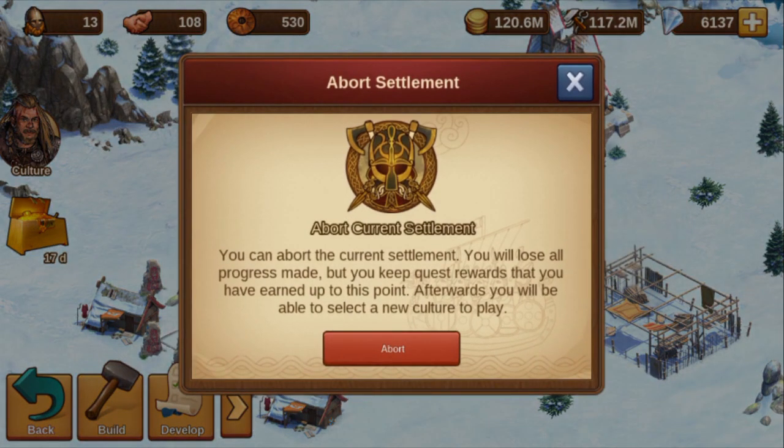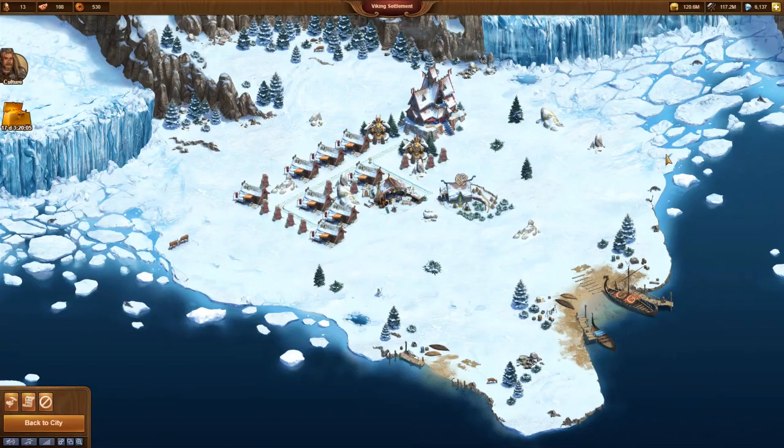Attention! It is a bit unexpected that a click on the Embassy enables you to abandon the city. Maybe for the release version this will be changed in a way it is on the browser.